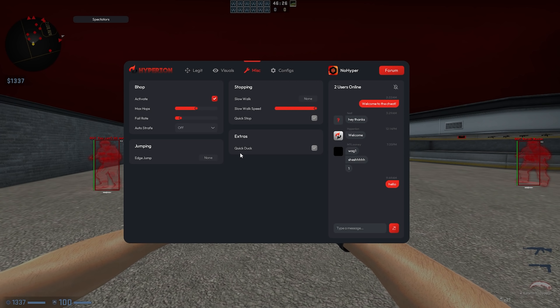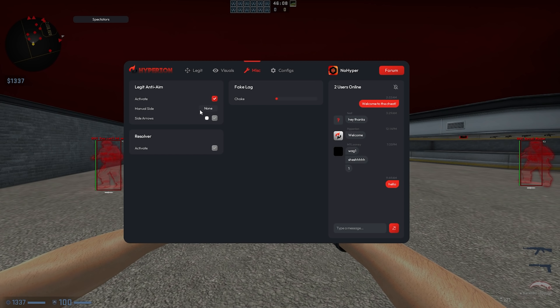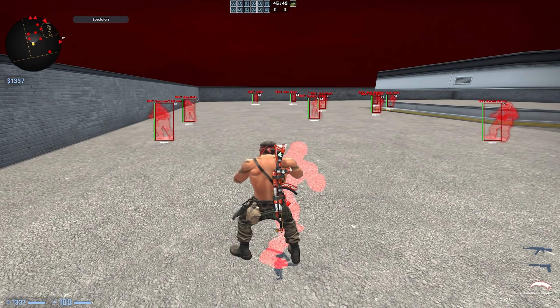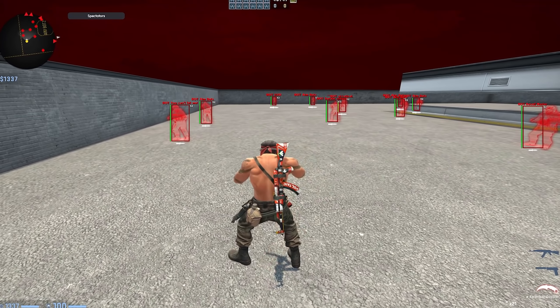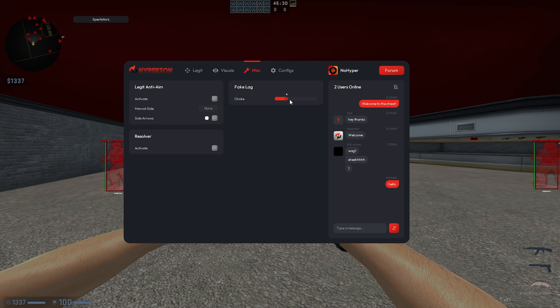There's also quick stop, and in extras there is quick duck. Moving on to anti-aim, we've got legit AA — you can activate it, manually switch which side the anti-aim is on, and have side arrows. That's what the legit AA looks like. We've got a built-in resolver you can activate if you're semi-raging, and fake lag that goes from 0 to 15 ticks.